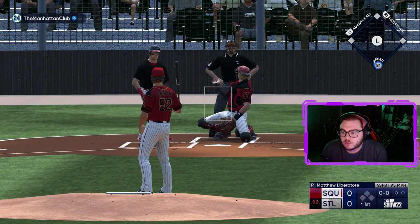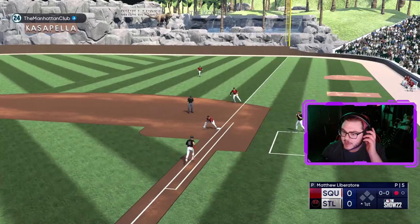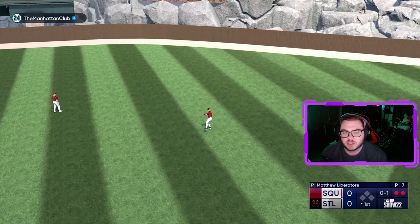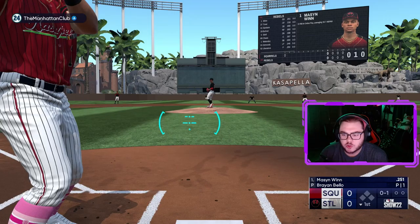Matthew Liberatore on the mound, trying to work on his super-fractor status. Slider and curve — that got him. Strikeout on the first batter of the game. Fly ball to right center — Jay Buhner will get his first action of the day and he'll settle underneath of it. Ground ball to Melendez at third. Three up and three down.